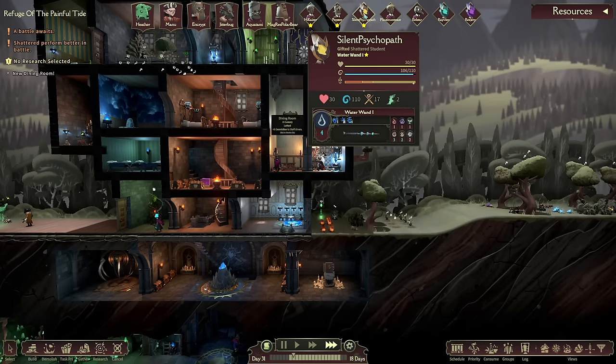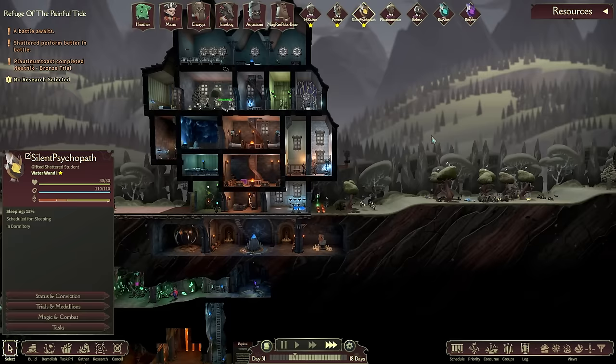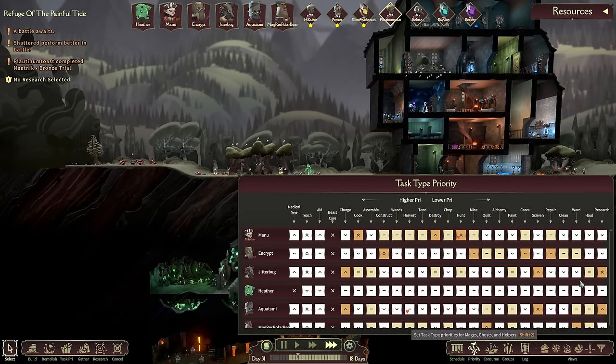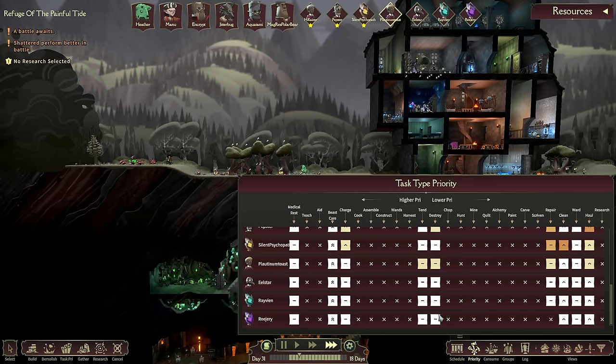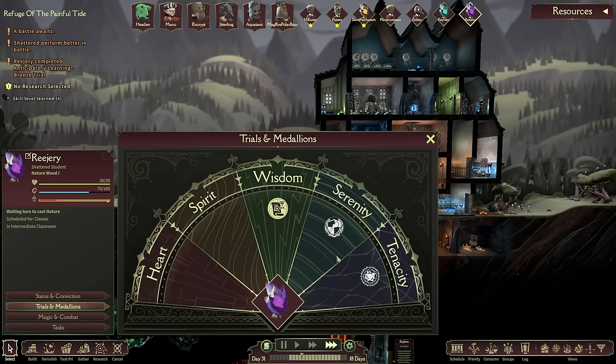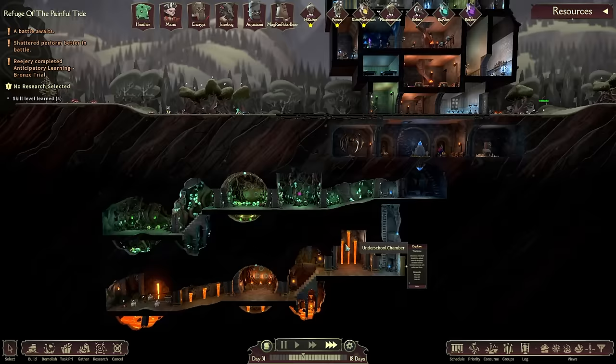That's going to be a problem. Platinum Toes has completed a trial - well done! Let's change their priorities a little, pop those back down to a higher priority. All the children should help out with that, and charging is a reasonable priority for everyone too. Rejury has completed anticipatory learning - very well done! Quite happy with this, actually, very very happy - we're doing well.